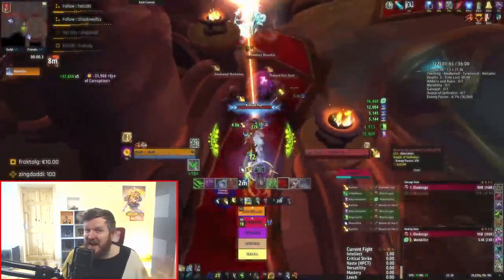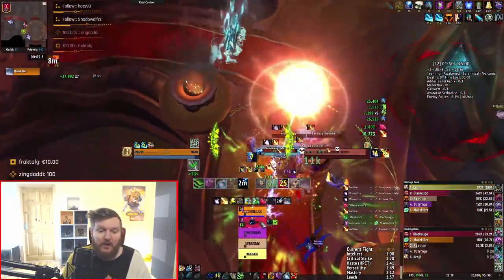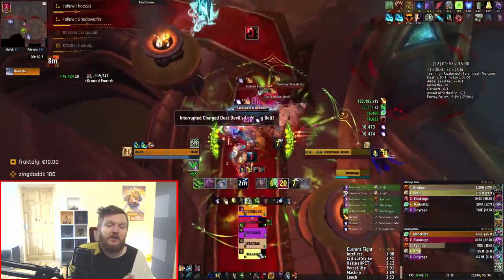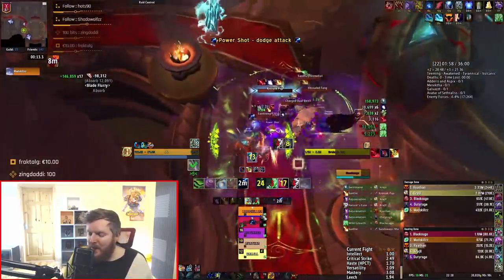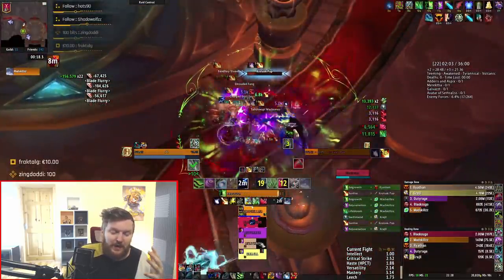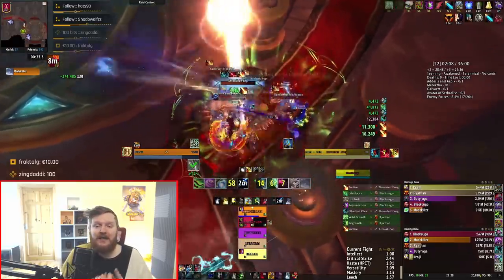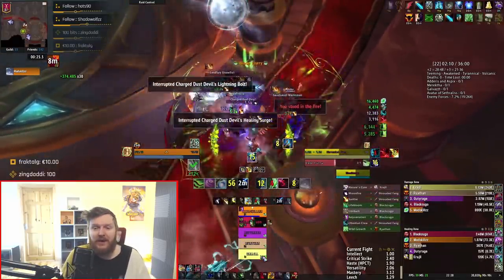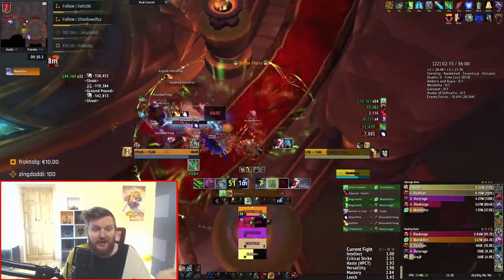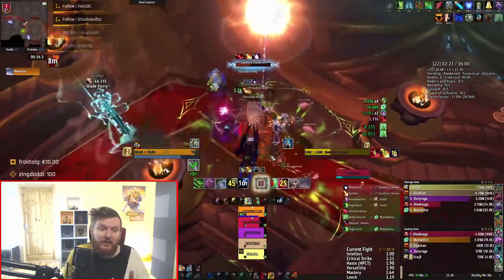For Mistweavers, there's a weird covenant breakdown by specs not happening to other classes. In terms of talents they're getting Way of the Crane with no mana cost, as a two-minute cooldown, and Spinning Crane Kick is getting a target cap. In terms of healer DPS overall, Blizzard is giving you a lot more options for what to do in specific situations. In my honest opinion, what Blizzard is doing right now is very satisfactory. I enjoy healer DPS — it's a huge part of gameplay for me.